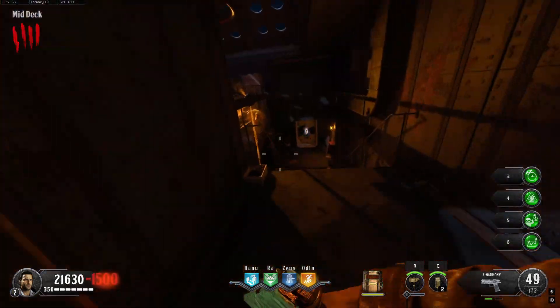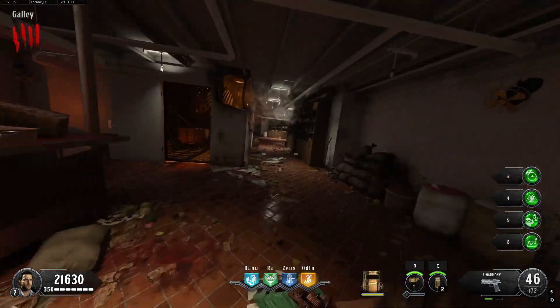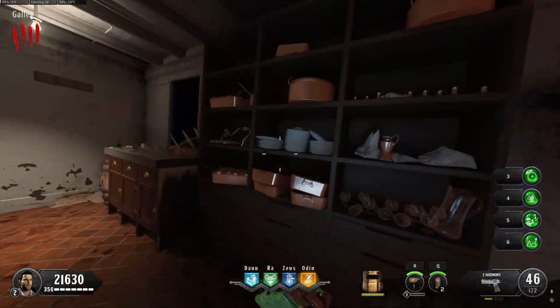The second part is located in the galley. The first location is coming from mid deck down the stairs — enter the doorway to your right and it'll be on this counter. The second location is behind you in the left side cubby from the shelf.